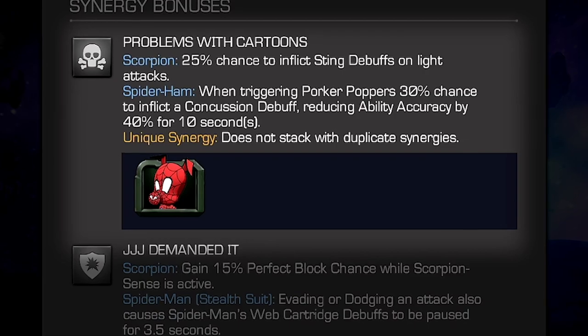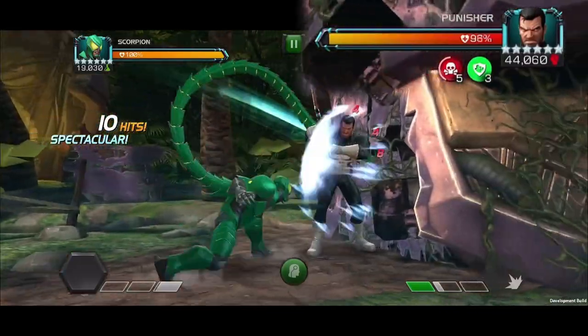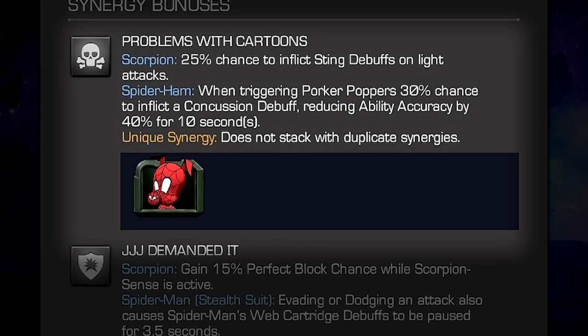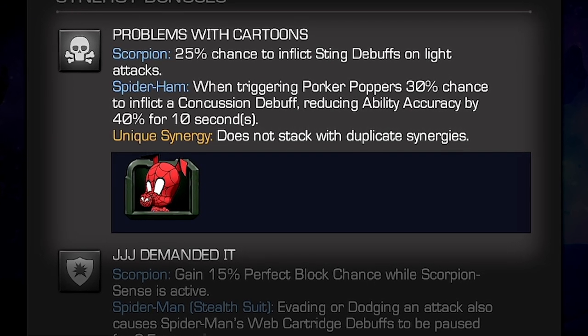Problems with Cartoons: With Spider-Ham on the team, Scorpion gains a 25% chance to inflict Sting Debuffs on Light Attacks. With Spider-Ham, when triggering Porker Poppers, he gains a 30% chance to inflict a Concussion Debuff, reducing ability accuracy by 40% for 10 seconds.